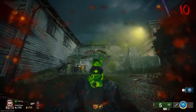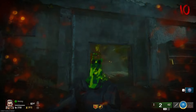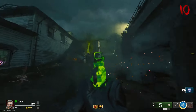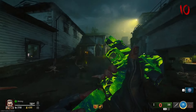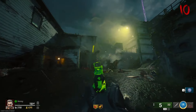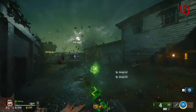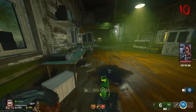Oh my god, there's so many of them! This is stressful. There's still more — so many more than the first time we had them. Okay there we go. Max ammo — we need to find a crafting table. Oh, we can exfil — we're not gonna exfil, but we can.